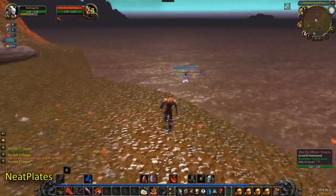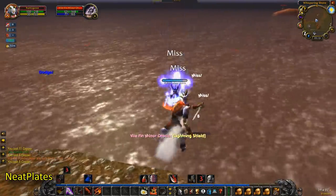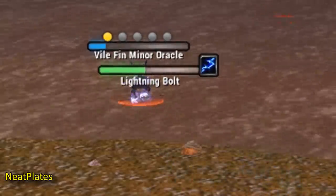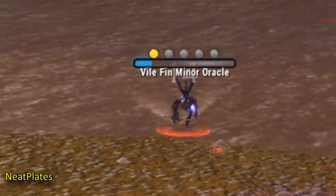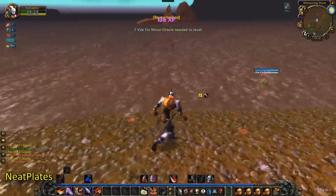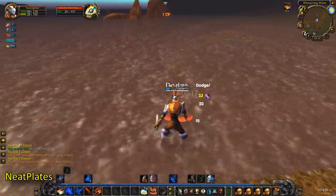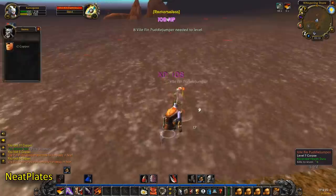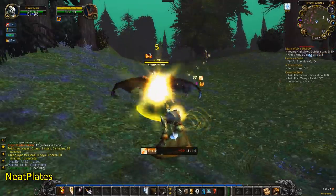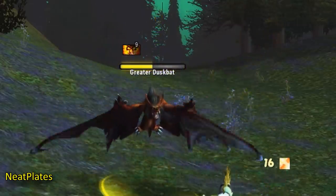Neat Plates. This is a really good nameplate add-on that gives better looking nameplates to mobs you're fighting, and does two things that are really convenient. One is that it has a built-in cast bar timer, showing you a cast bar of an enemy NPC without requiring a separate add-on. It also has a combo point tracker that shows combo points on top of the mob you're currently fighting. And if you have debuffs or DoTs, it will show those above the health bar along with durations and timers, if you also have Classic Aura Durations and OmniCC installed as well.